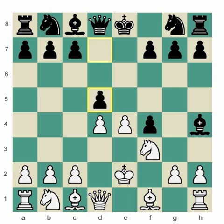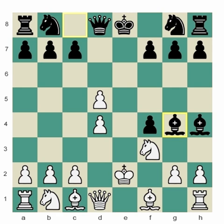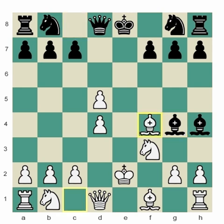So then there's the move d5, which is definitely of some interest — the idea is to put the bishop on g4. For example, after takes, I would say bishop g4. I would not say queen takes d5 because of knight takes h4. So let's say bishop to g4 and bishop takes f4. Black can now play queen takes d5, or there's a variety of other things black can do at this point.